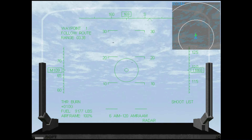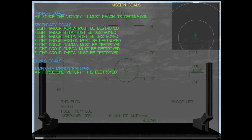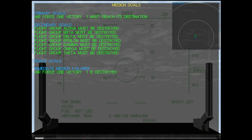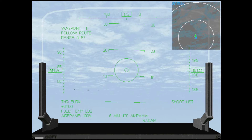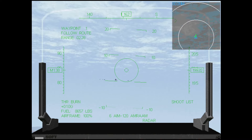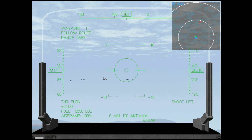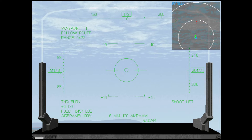There will definitely be some enemies, and — look at this secondary goal! The primary goal is that Air Force One must survive and reach the destination. The secondary goals include taking out seven groups of enemy fighters. That's definitely not achievable without landing, rearming, and taking off again. This might be a long, long flight.